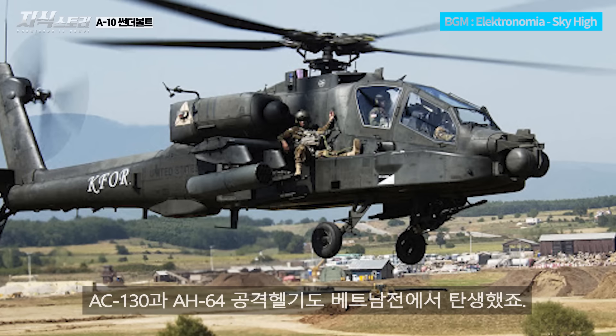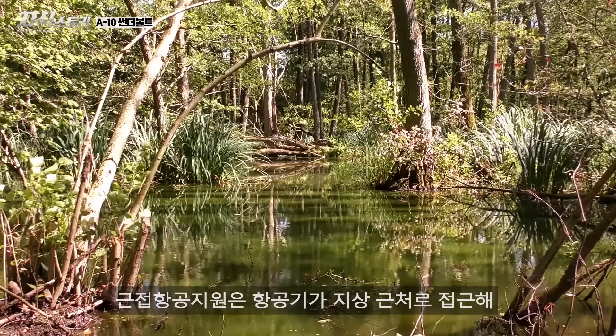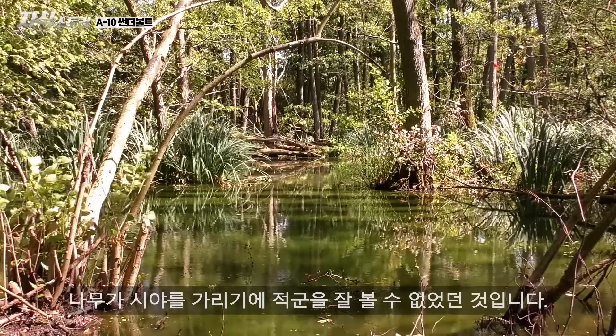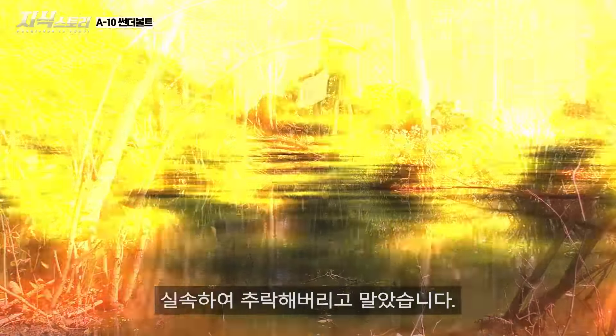The AC-130 and the AH-64 were also born out of the Vietnam War. In the forest, close air support requires the air force to locate and attack the enemy, but it was not possible to see the enemy from the sky. So aircraft had to slow down to spot the enemy, but if the aircraft is too slow, it would be shot down quickly.